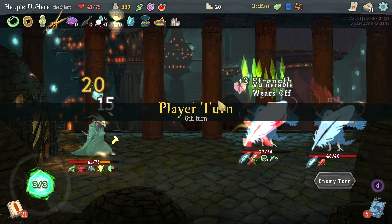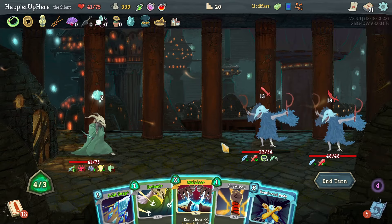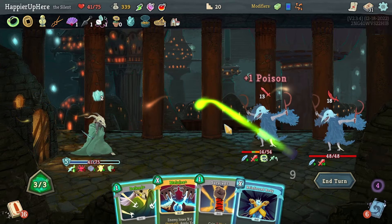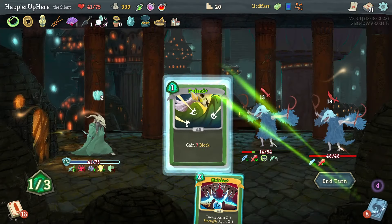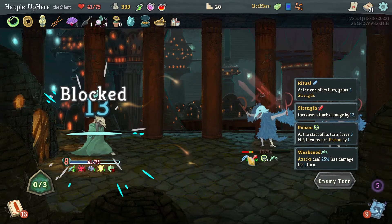I have a Fire Potion — I might consider throwing that. Let's do Reinforced Body — no, let's do Cold Snap, then Survivor. Let's do Defend and Malaise the backliner. This is not the fight where I thought I would take this much damage.